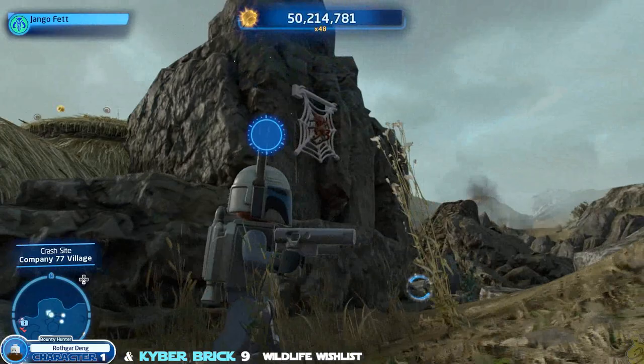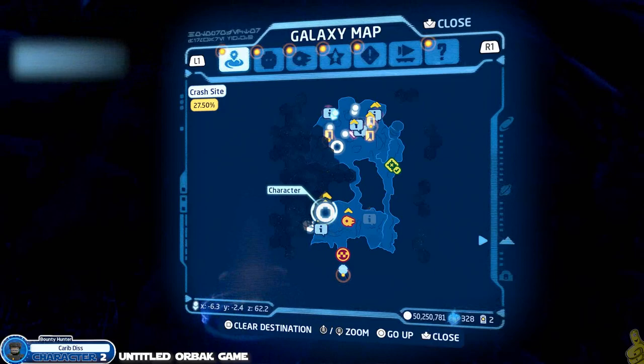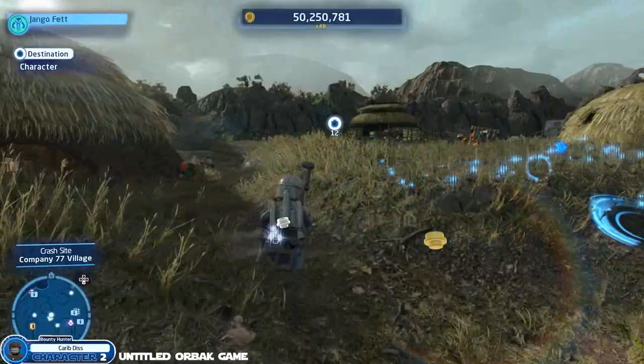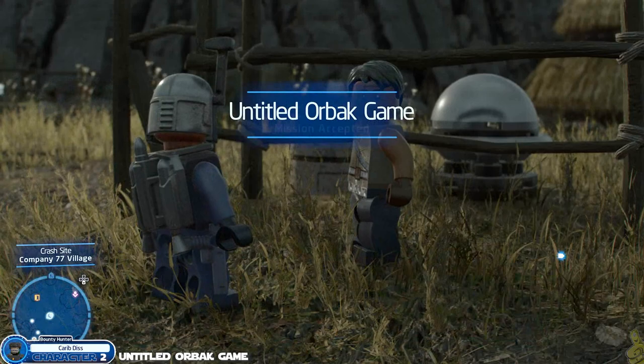We've got some collectibles on the back wall to get. Keep in mind there was a giant acorn on the ground — that is a seed for an upcoming mission. This next one is the Untitled Orbach game, which is definitely a reference to the Untitled Goose Game. The character token we unlock is Carib Dis. This is a simple task — just trudge around and make your way to the blue caution symbols with exclamation points. There are three of them scattered throughout the city, and each one leads you to an Orbach you can hop on and return to his place.